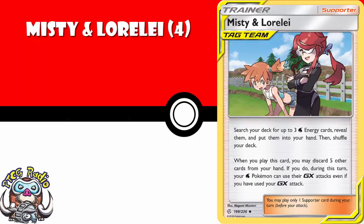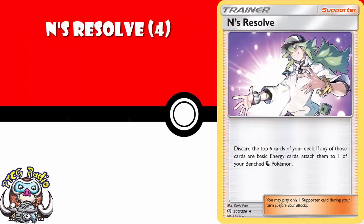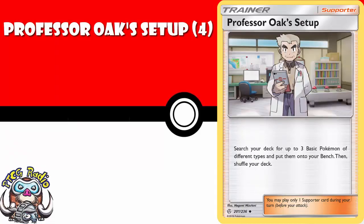Misty and Lorelei lets you search for five water energy — that's fine — but if you discard five cards from your hand, it also lets you use a water GX attack, even if you've already used a GX attack. That's phenomenal. Nanu — I think again you need four copies of this. Discard the top six cards of your deck and attach all the energy to one of your dragon Pokemon. It's awesome — it's great in any dragon deck. You need four copies of Professor Oak's Setup. Search your deck for three basic Pokemon with different types and put them on your bench. It can get any basics, just so long as the three of them are all different types.